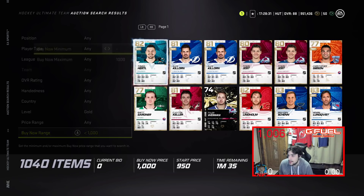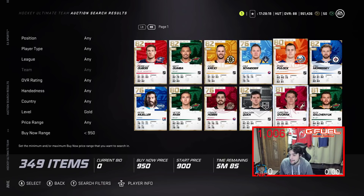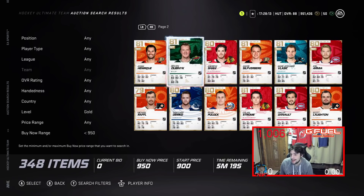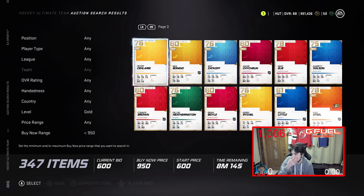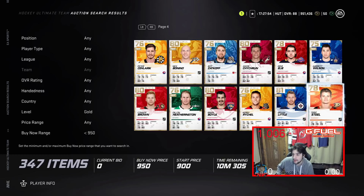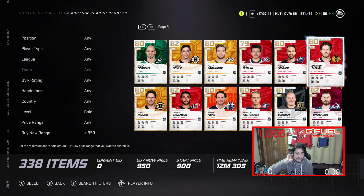Gold cards right now are going for around 950 — this is a steal. Getting gold cards for 950 or cheaper is absolutely amazing. I truly think you want to take advantage of this; it's not really a common thing because these go up in price once new events come out. For any MSP sets you need to build, gold collectibles are going to go up, and the gold players will go up too because people want to build master set players.